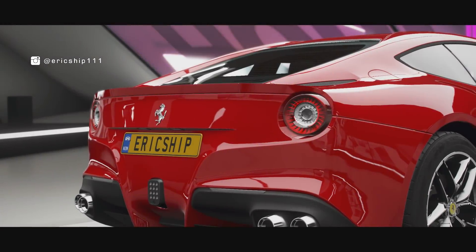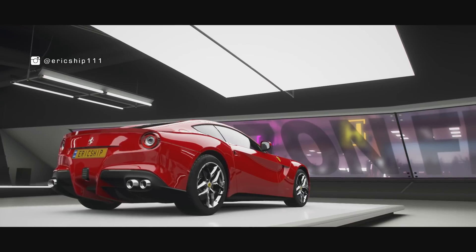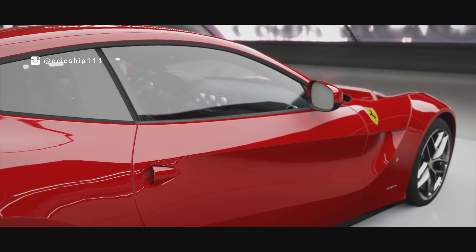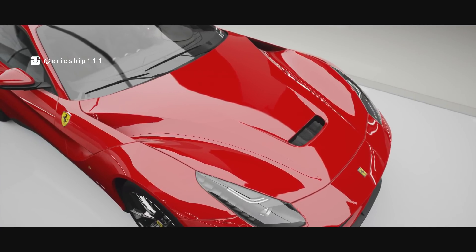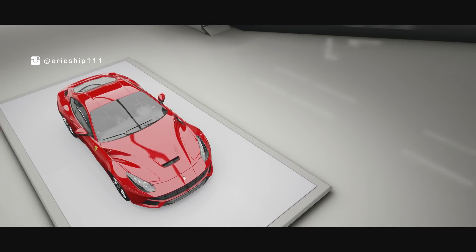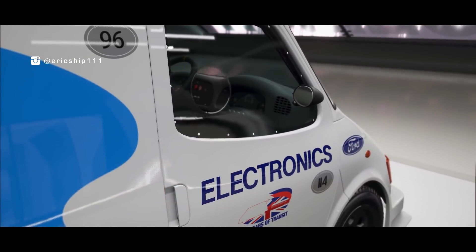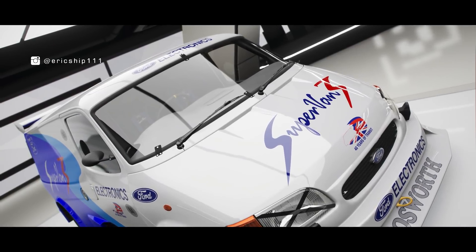Starting off with number 1: Forza Vista camera answered. As we are all well aware, when we head over to Forza Vista mode and just idle, the game will go into a sequence of cinematic shots. No matter which house or festival you are in, all of the camera angles are usually the same, except for one car that we found recently, and that is the Ford Supervan 3. As we can see in this particular shot here, the camera angle is tilted and wider than the traditional camera.